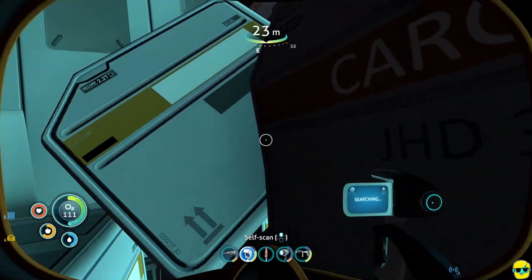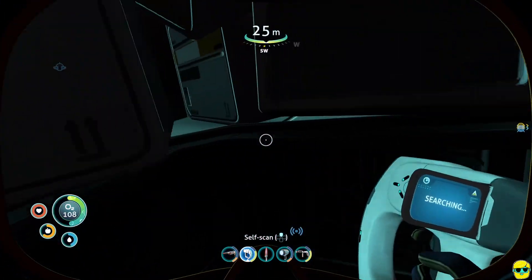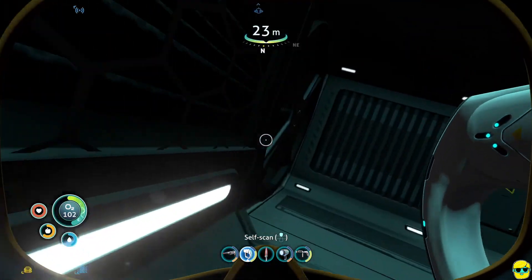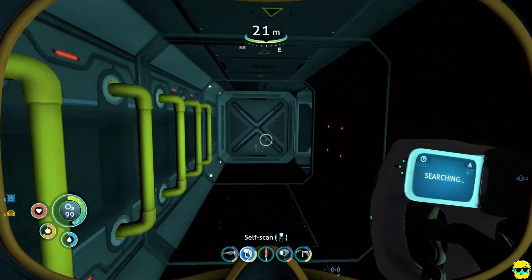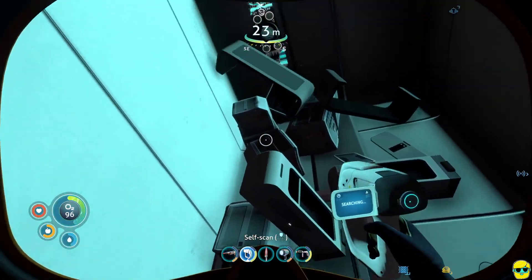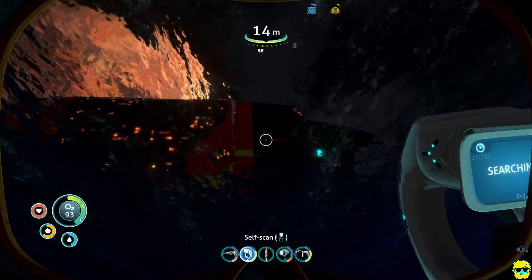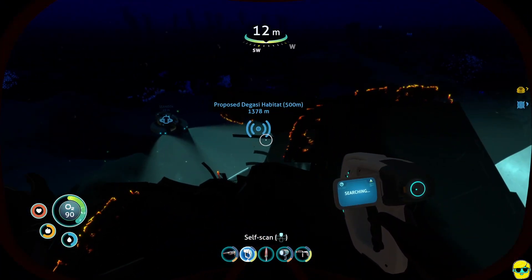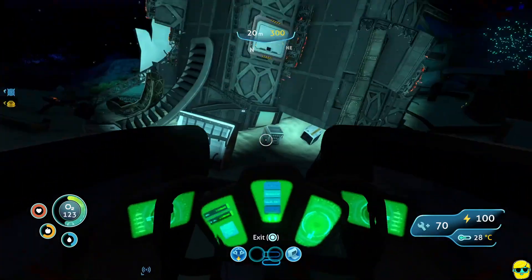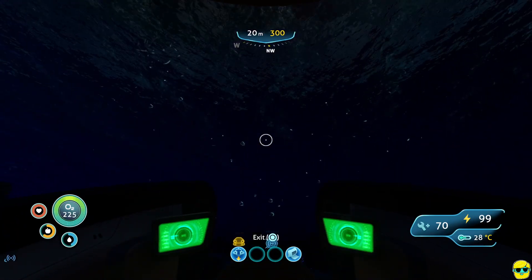That's a long bit of swimming to do with the starter O2, but maybe it's workable. You have to kind of wrap all the way around here, and then you'd be like, wait, how do I get out? Looking around — and it's here. But because of our situation with our O2 tank, it's no problem.